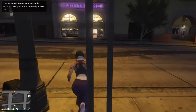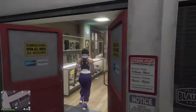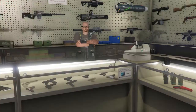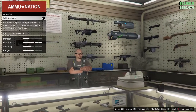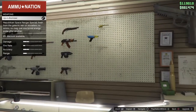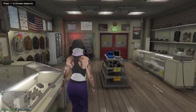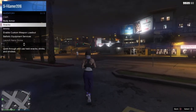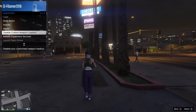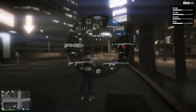Once you get that done, make your way to the gun store — Ammu-Nation, right here, luckily it's on the block. What you guys are going to pick up are the three main weapons if you choose. Get the Widowmaker, get the Unholy Hellbringer, and last get the Up-n-Atomizer. For me I bought these a long time ago and they're already in my storage, so I disabled the customized loadout.